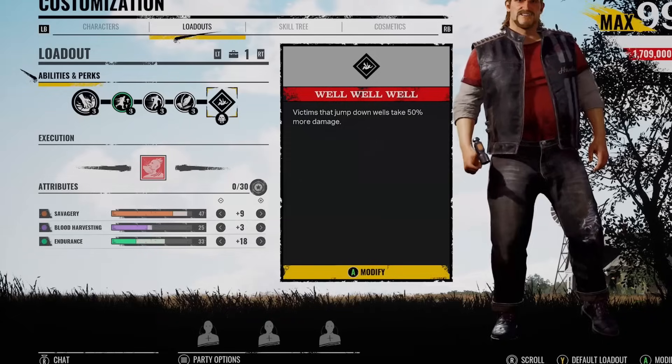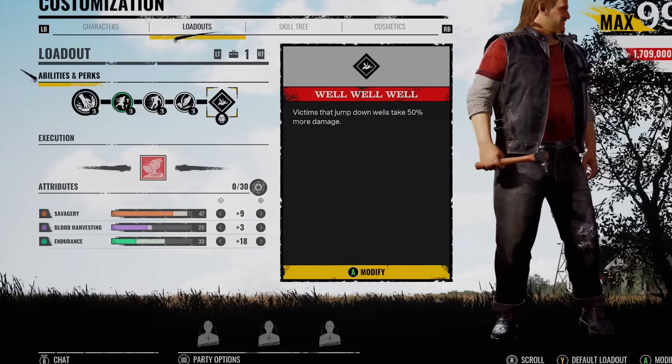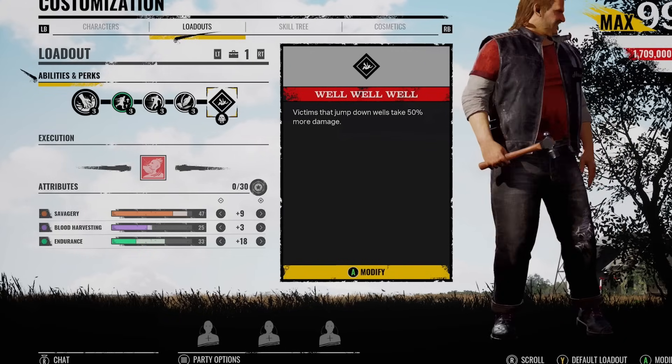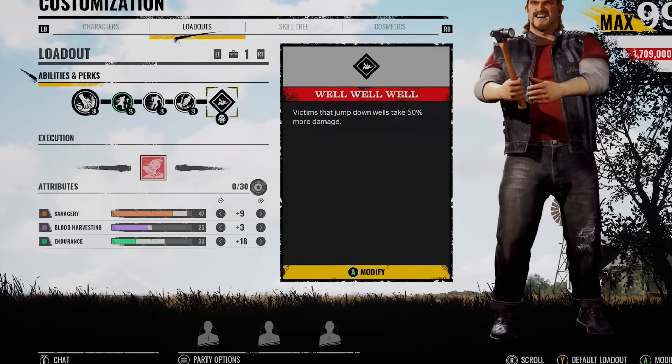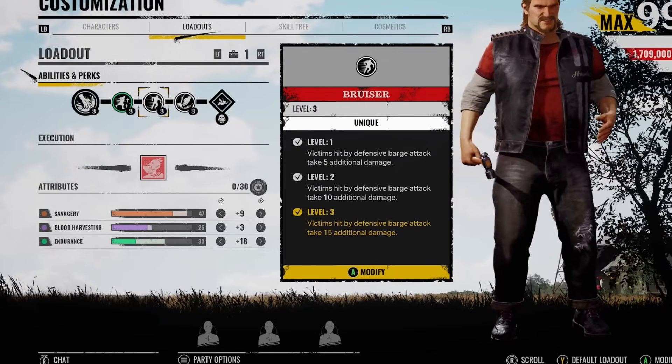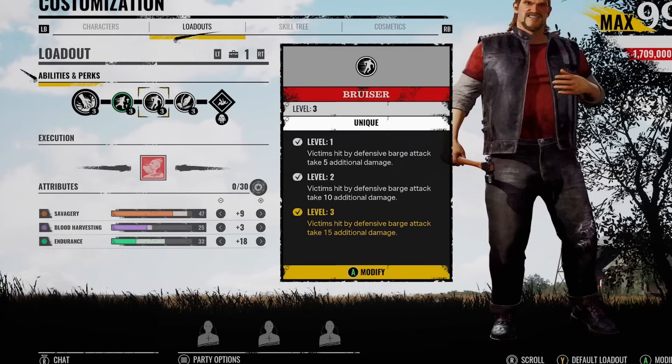What is going on, you lot? The Big Show here. We all know right now that Hans has got to be one of the best family members to be playing right now. His best ability has got to be the barge ability. After all these years of Leland's knocking us down, we finally get to take some revenge. I've created the barge build where we're going to increase the damage as much as we can.